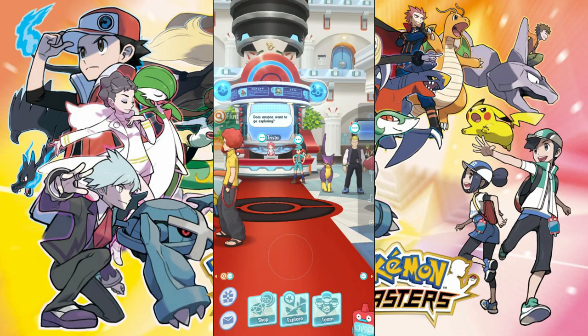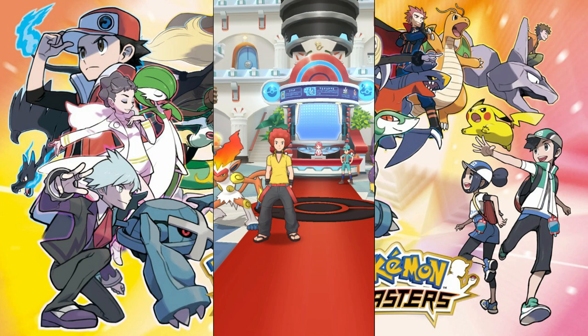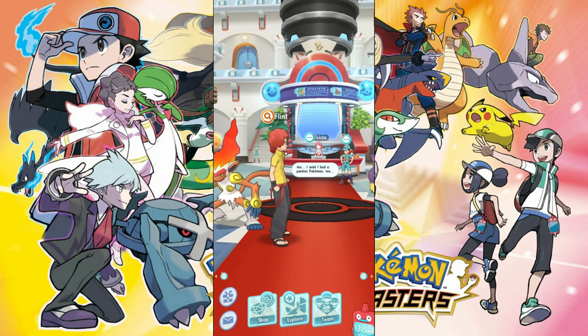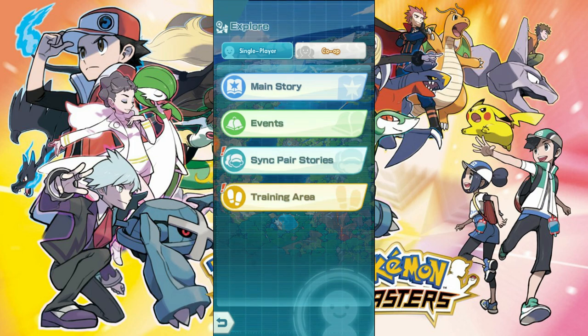What is up, I'm A Wanted Turtle and today we have a Pokemon Masters video. We are going to do a summon — a 10 sync pair scout, which is a terrible name, so I'm going to refer to it as summons or pulls. We're going to do a 10-pull. We've managed to accumulate 4,000 gems — this is purely free to play — and up to now we only summoned once, so in total we've accumulated 4,300 gems.